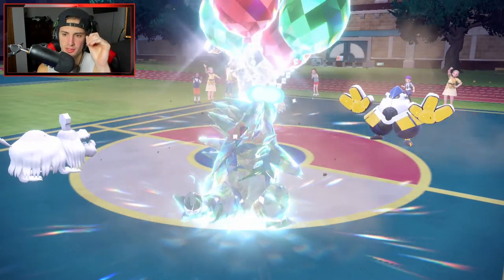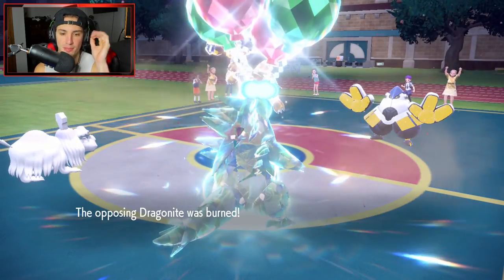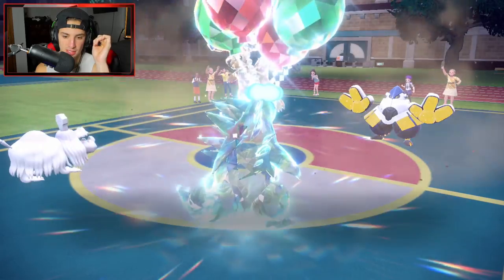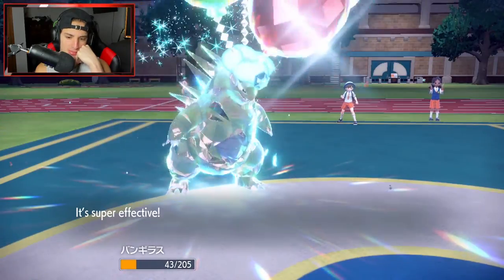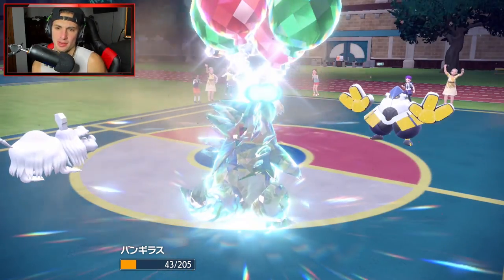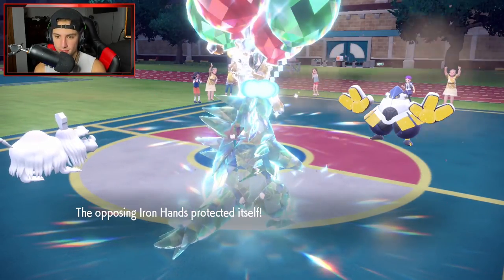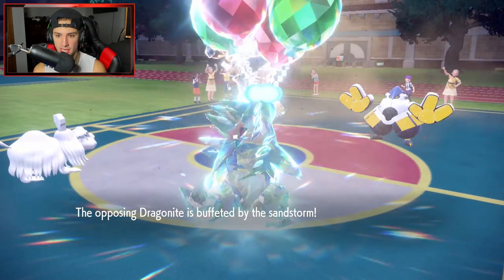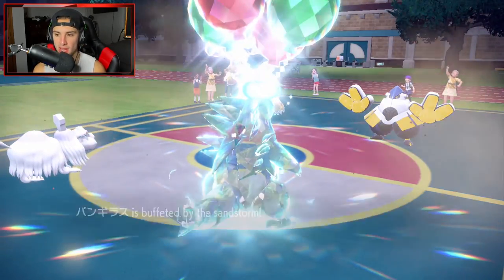Big time burn coming out. He goes for Ice Spinner — can we eat that? Yes! Superb burn. I can't Last Respects that thing because Dragonite has priority E-Speed. These things are gonna take burn damage and we're slowly chipping away. I like it a lot.